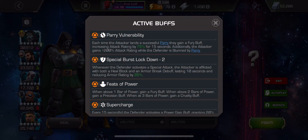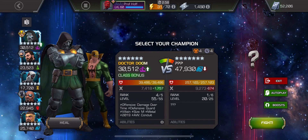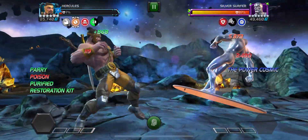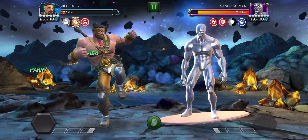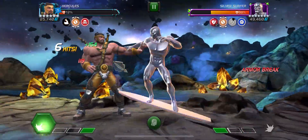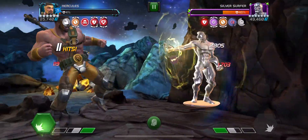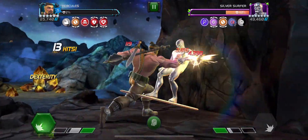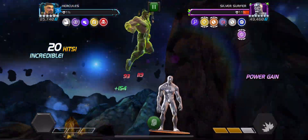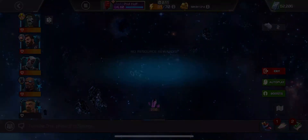Special burst lockdown, parry vulnerability, feats of power and supercharge. This defender is Silver Surfer. Boy, look at that parry vulnerability — I feel like this is almost like a gift. A huge gift compared to what we just went through with that Gladiator Hulk. So my takeaway is watch out for that guy. Remember how it took us like a hundred hits to get down that guy? Well, this is just a tad bit faster. So that was like 30 seconds instead of three minutes. And there are the side quest crystal shards — now let's jump into the boss.